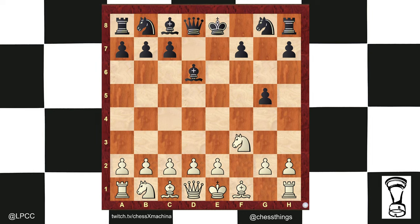g5. You'd be surprised how often white blunders trying to stop g4 with h3 — bishop g3, checkmate.